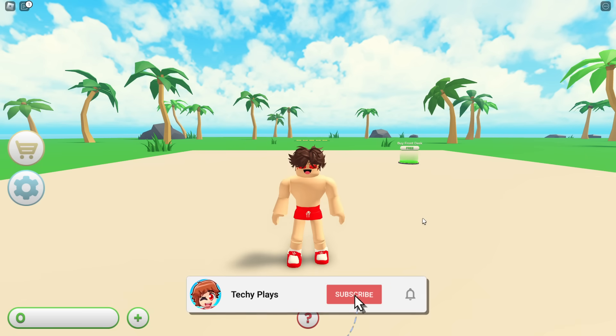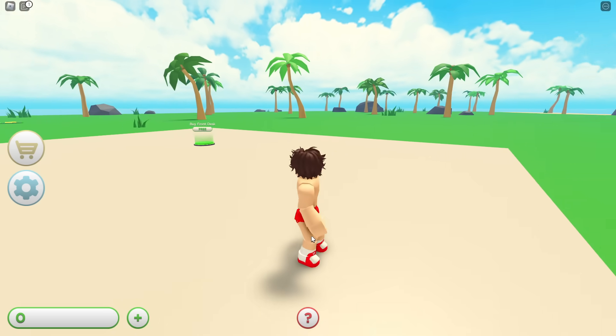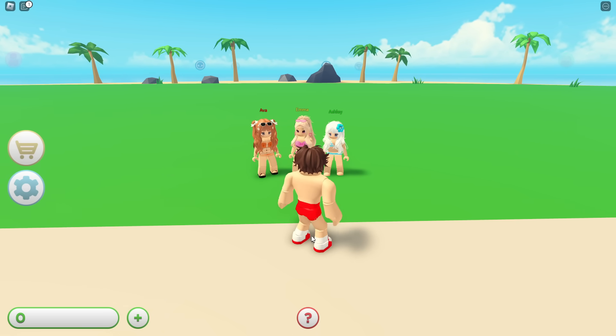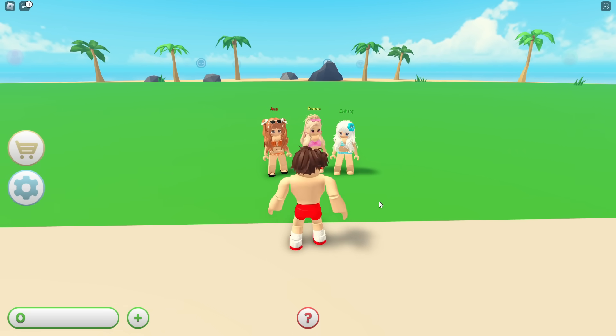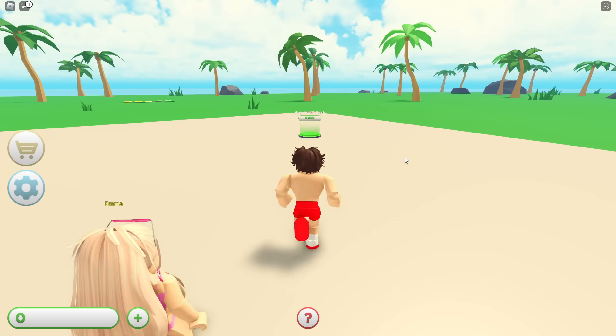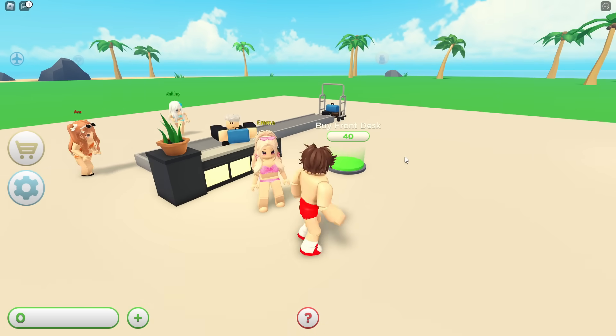Today I'm gonna be spending over one hundred thousand dollars to build the best beach house resort ever! This is gonna be the best resort of all time. Emma, what are you doing here? And Ava, Ashley — we have to help you build a beach resort. Come on Techie, let's get the front desk. It's free, let's go!